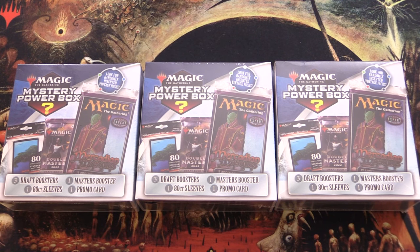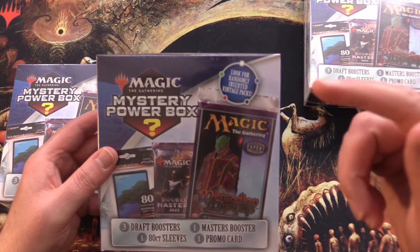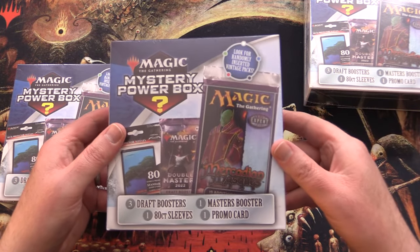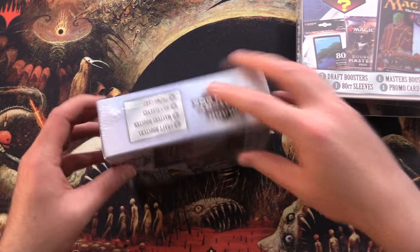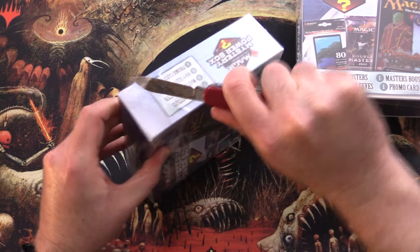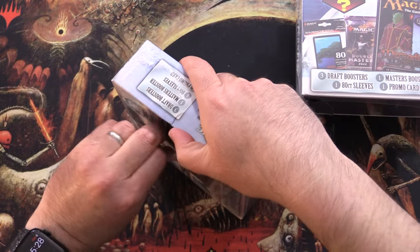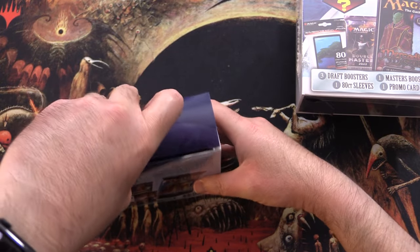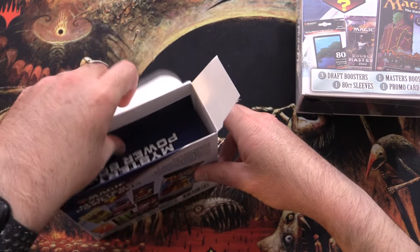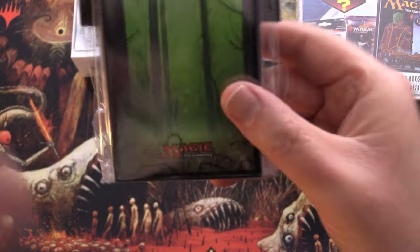Today on MTG Unpacked, the Magic Mystery Power Box madness continues. I've got three of these awful things from Walmart. The draw here is the randomly inserted vintage packs, but the chances of getting those are slim to none, so you're going to get a whole bunch of leftovers. These go for $34.98 from Walmart. I discovered today that Maya has them as well, but they want $39.99 — that is a bit rich, which probably explains why they tend to sit on the shelves gathering dust.